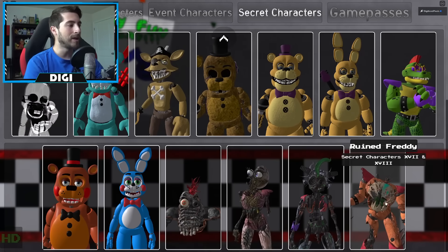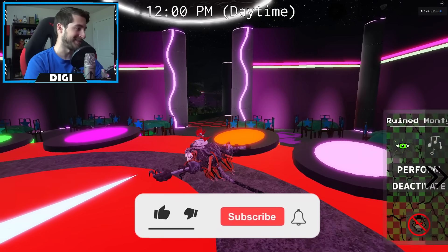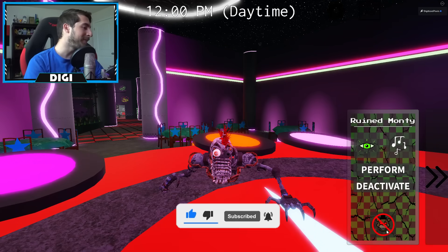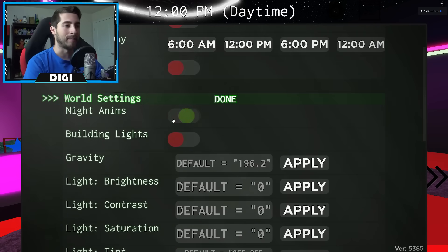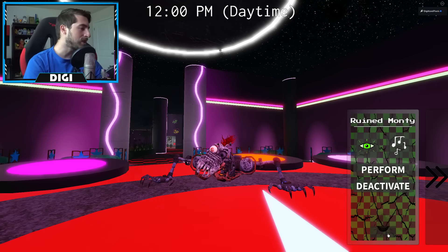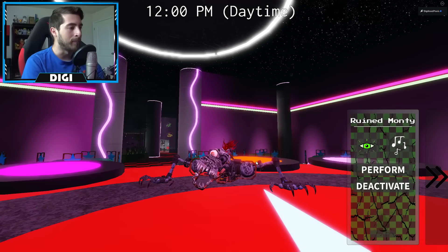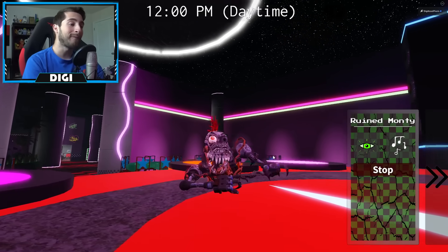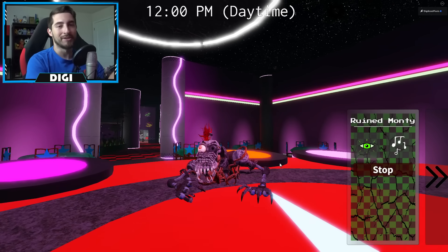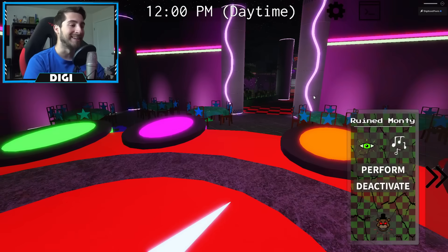You got yourself Ruined Freddy, but let's start with Ruined Monty first. Let's activate the night animations - boom, look how clean and smooth that is! The metal detail is so good. He's performing even after losing his leg and pretty much his whole body - you can't stop good old Monty. Deactivate - that is so good.